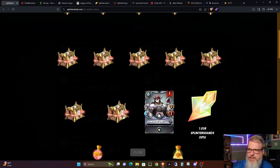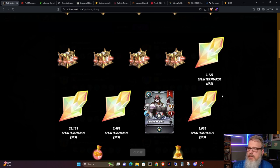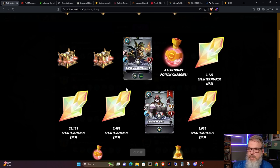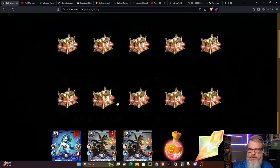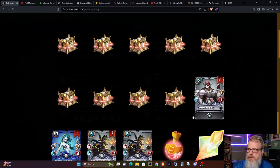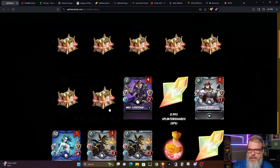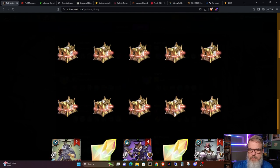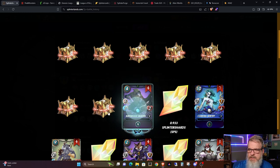One Splinter Sharm, one SPS, five Dumaki Orcs, 2.4 SPS, 22 SPS — way above average — 1.1 SPS, four legendary potions, one Gobson Bomber, five more Gobson Bombers, seven Coastal Sentries, three more Dumaki Orcs, 0.9 SPS, four Wily Caiotians, 0.7 SPS, four Drybone Barbarians, seven more Coastal Sentries, 0.9 SPS, four Raven Hood Wardens — I really like that card.